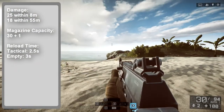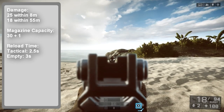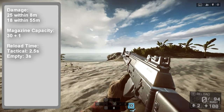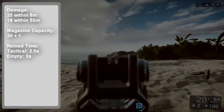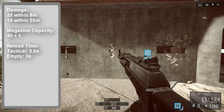Let's move on to stats. The AK-12 has a maximum damage of 25 within 8 meters, dropping to a minimum damage of 18 at 55 meters. It has a magazine capacity of 30 rounds plus one chambered, a tactical reload time of 2.5 seconds, and an empty reload time of 3 seconds. It has an average recoil pattern which pulls more to the left than upward, giving it a high left horizontal recoil pattern.